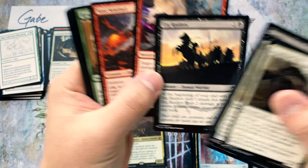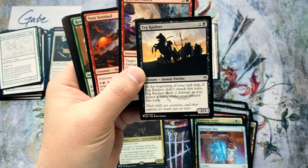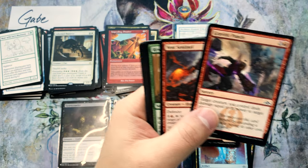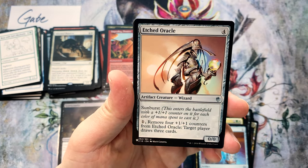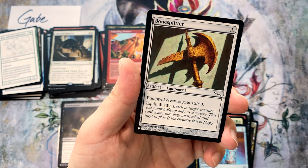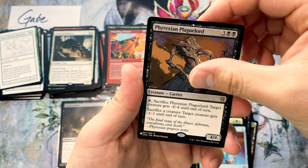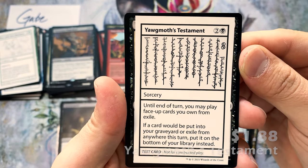Let's look at the Ur-Drago — one of my favorite cards. Funny — it's a reprint of a reprint, it's a reprint of the Masters 25 reprint. Revive, Commune with the Gods, Deny Reality, Etch Oracle — one of my favorite cards. Bone Splitter, Phyrexian Plaguelord, and a Yawgmoth's Testament.